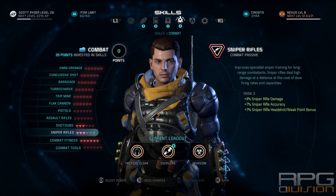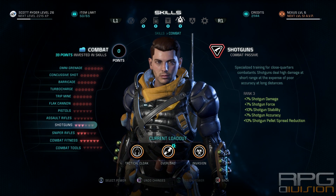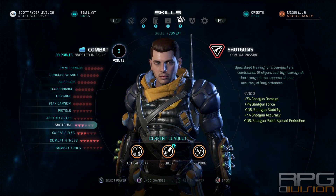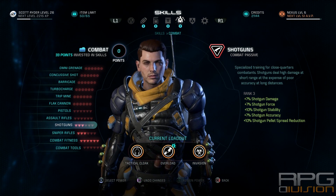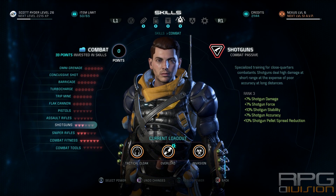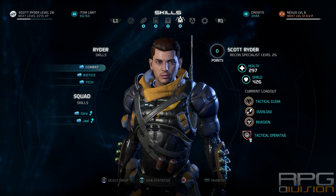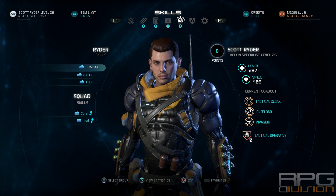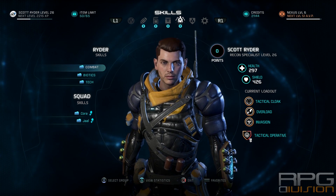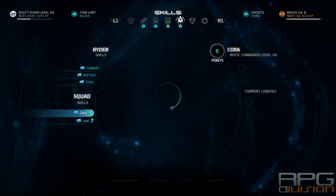For the remaining skill points, I suggest putting them into Shotguns and Sniper Rifles. Shotguns are really useful because when you go into stealth and get in close range, you can poke enemies with your melee weapon and finish them off with the shotgun. Shotguns do a lot of damage — I have a crafted one that does 1000 damage. That covers the primary build from the combat and tech skill trees, with tech being the most used.